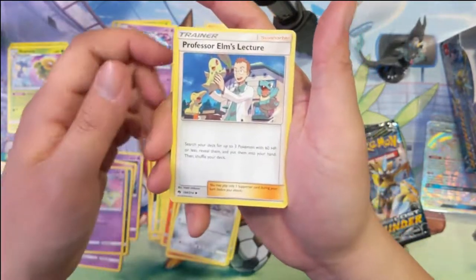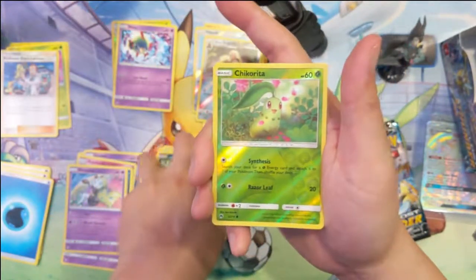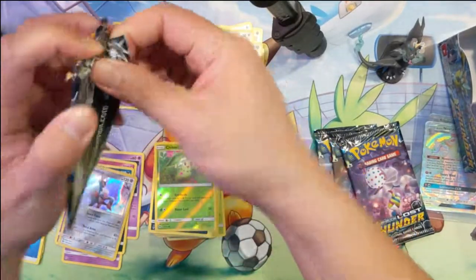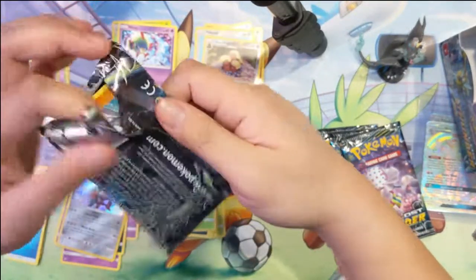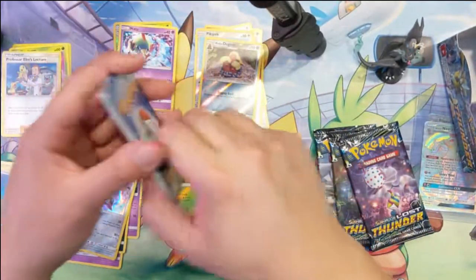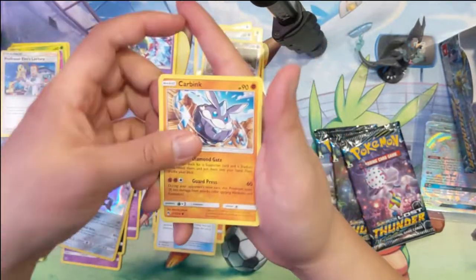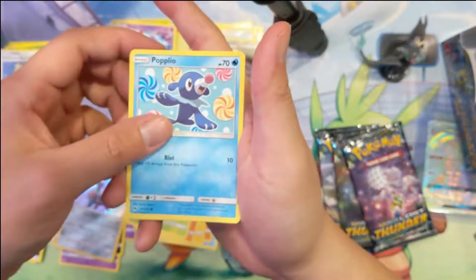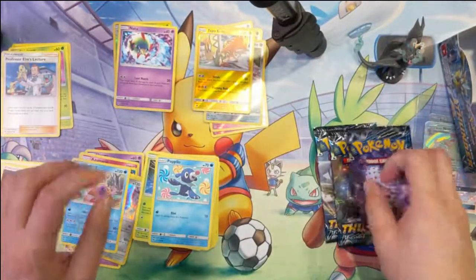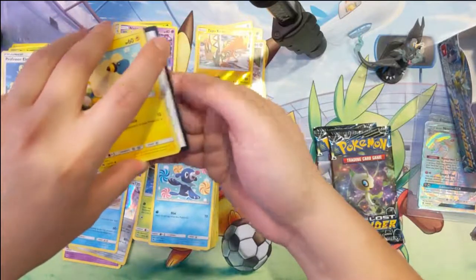Shuckle, Alolan Dugtrio, Professor Elm's Lecture, Quebec, Scyther, Stunfisk, Chikorita, Alolan Meowth, another Chikorita, the Reverse Boil kind, then a Keldeo. Oh man, as far as GXs go, we're gonna get shut out. That'd be a bit disappointing. Bayley, Pseudobudo, Countergain, Carbink, Glitzel, Onyx, Spinarak, Piplup, Tapu Koko, and then Slowking — three packs left. Strong start, but then pretty weak.